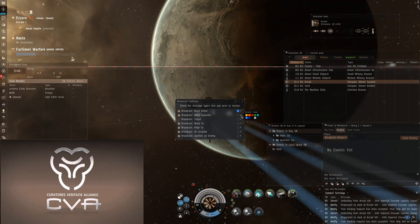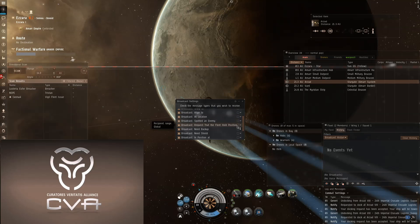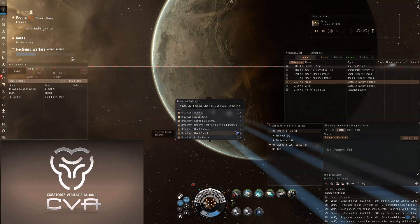You can set colors for various types of broadcasts if you want them to stand out in your broadcast window. One option would be to make the broadcasts for reps stand out one color, but broadcasts to align and warp be another color.